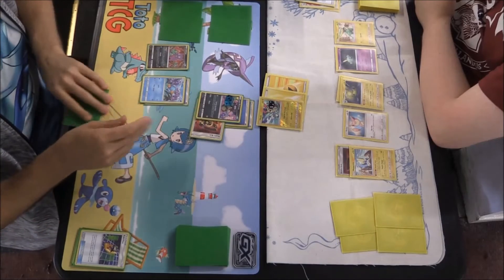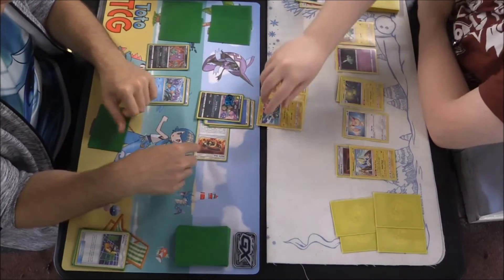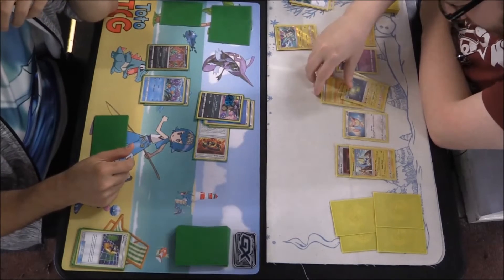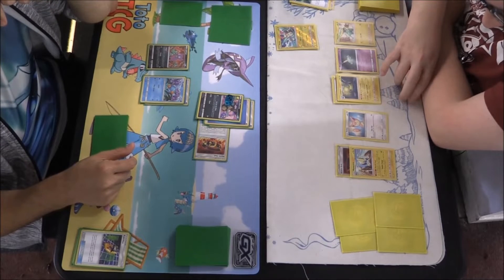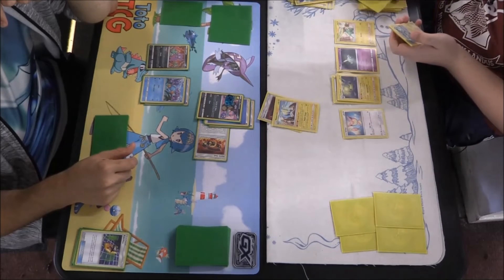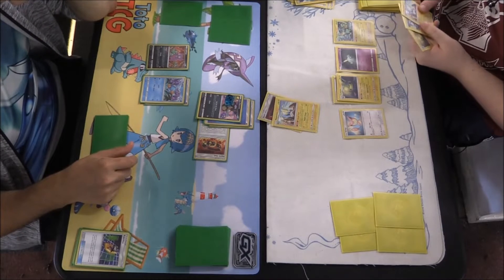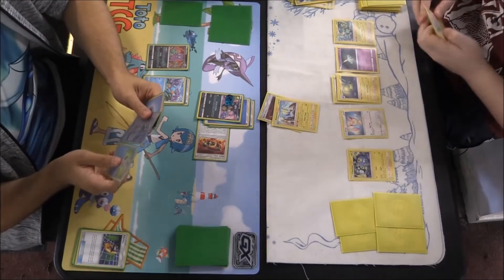Water Energy going on the Mudkip. Because of the Hustle Belt it has 80, which is going to knock out the Plusle. We take a prize — it's an Energy, of course. The Lantern's ability allows the user to take a discarded Pokémon's Energy and place it onto it. There's also a Hustle Belt on that Manectric, so if we lower it too much it's going to hit hard. But it does 40 for just one Energy, so it will knock out Rattata regardless since Rattata only has 40 HP.